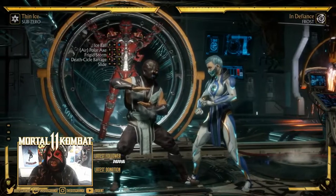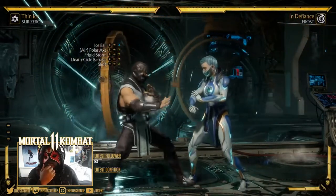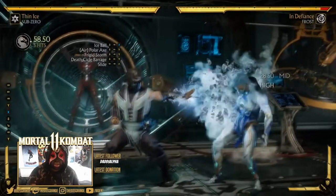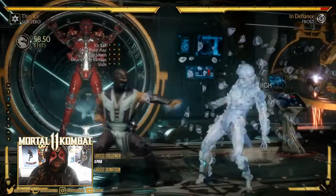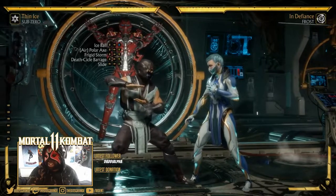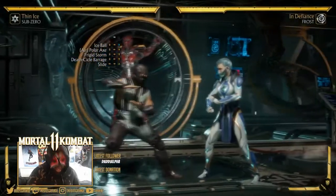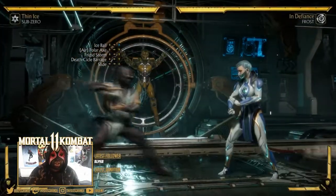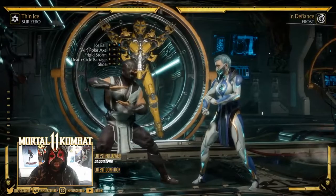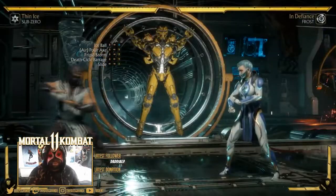Frigid Storm is basically a combo extender or combo ender. If you want to push somebody away — maybe you're doing a combo that keeps you face to face and you want space — you can special cancel into Frigid Storm. For example, XY into Frigid Storm pushes them away. That's really the only time Frigid Storm is good, or maybe to throw out a new move that the opponent doesn't know. Other than that, it's not that great.